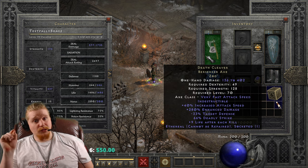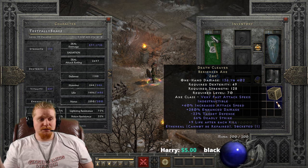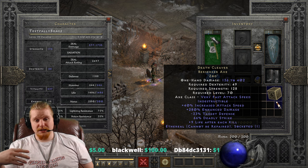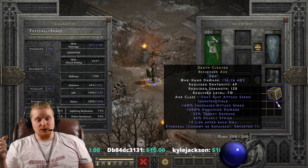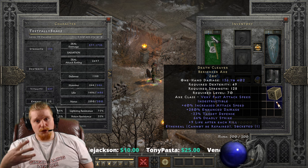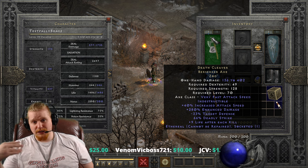An interesting side note: because this item is ethereal and has high deadly strike, it has some interesting uses in PvP. PvP does not remove durability when attacking players, so you could essentially use an ethereal version with no Zod and put something else in it to increase the damage even more. You can even tag this up with something like Lancer Guard or High Lord's Wrath to get 100% double damage, which is very nice.